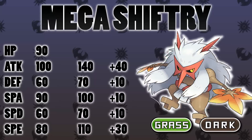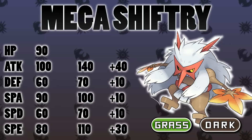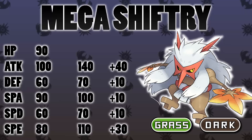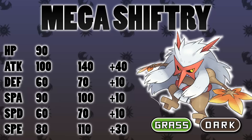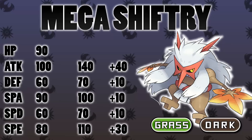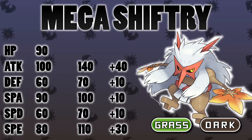I think it would keep its Grass/Dark typing. I like this design I'm showing here, which is like a Japanese demon possessed tree design — so cool. I would boost its Attack stat by 40 points to really make a physical set very good. It's got moves like Leaf Blade, Sucker Punch, and Knock Off that would all really benefit. I would also give a big boost to its Speed stat, going from 80 to 110, making it much more nimble — like an agile samurai warrior. The remaining 30 stat points from the 100 Shiftry gets are allotted equally to Defense, Special Attack, and Special Defense — 10 in each. A little more bulk will help, and Shiftry has a really good base 90 HP stat.